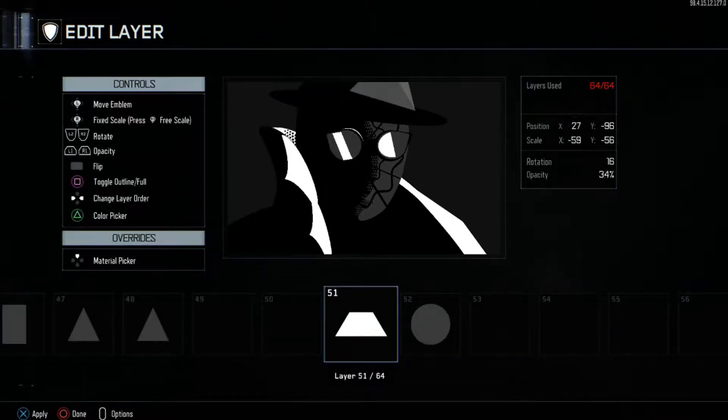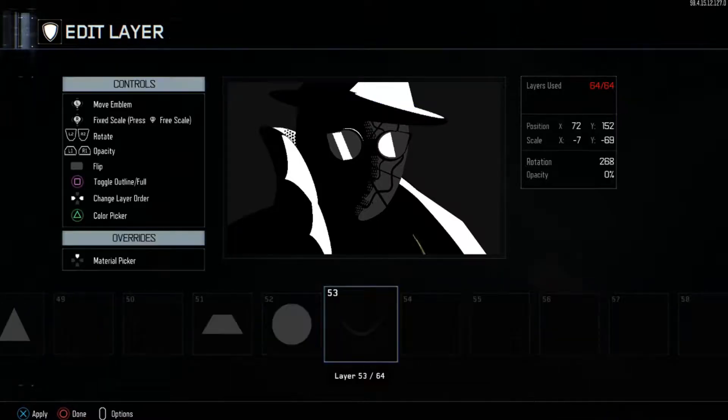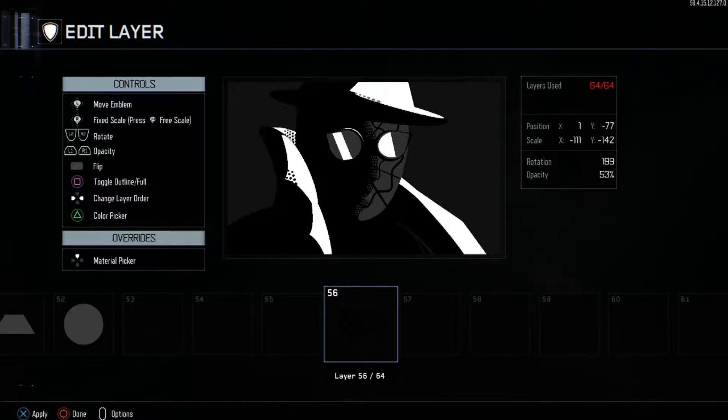Then grab the same shape and make it white. Grab a circle and put it up here. Then grab a Smile Outline, turn it the dark gray that the background is, and put one there and one there. Now we're going to finish up with fades — they're all going to be black. Put one here and one alongside the other side of the jacket, and the rest you're going to fit on top of the hat. You can put them in any order you like — it doesn't really matter, overlaying layers won't make a big difference here.